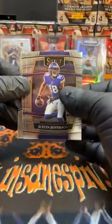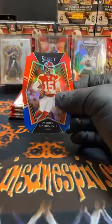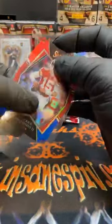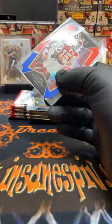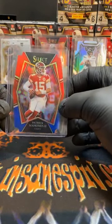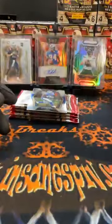Pack two has been nice to us in the first few blasters. We've got JJ concourse and Jacob Harris for the Rams. If you have watched my breaks before, I am a Chiefs fan — the first Patrick Mahomes goes in a sleeve and top loader no matter what. This one's going in a top loader because this is a red-blue Patrick Mahomes die cut — Kansas City Chiefs. I'm liking that card.